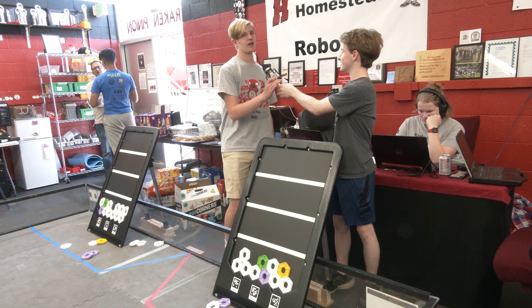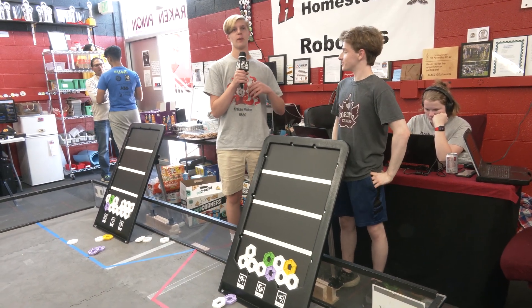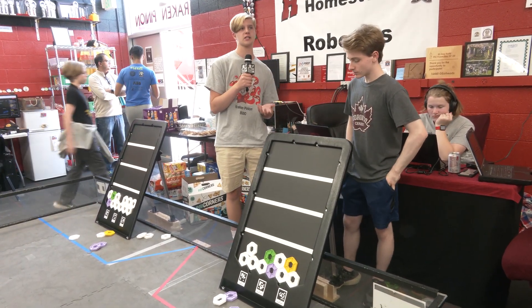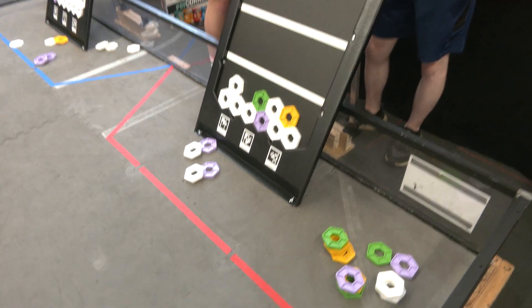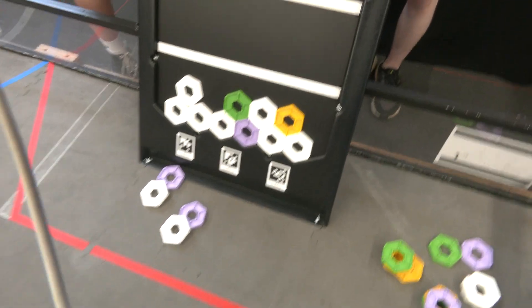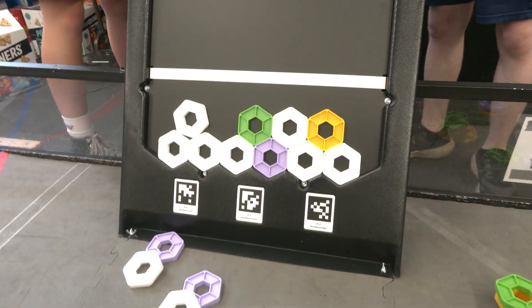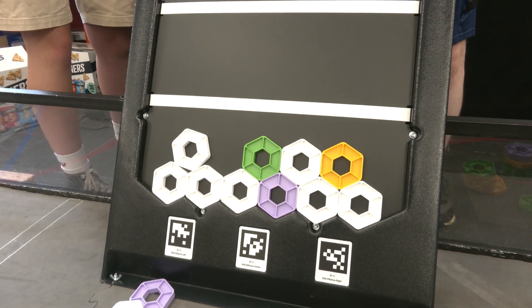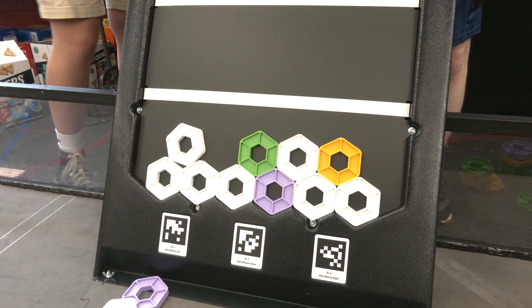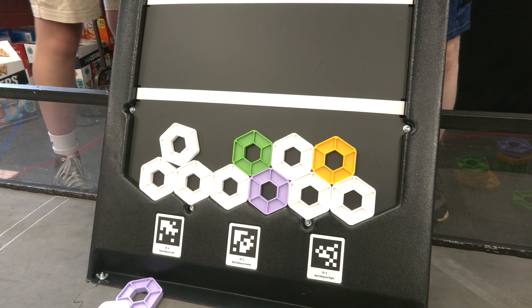At the higher levels they do bounce around, so scoring mosaics becomes a little less accurate. If you're going to score a mosaic, it's more important to be more accurate and take more time to line up where you're dropping the pixel. But if you're just scoring some of the white ones or you're not going for a mosaic, whatever height you drop them at doesn't really affect the scoring too much.